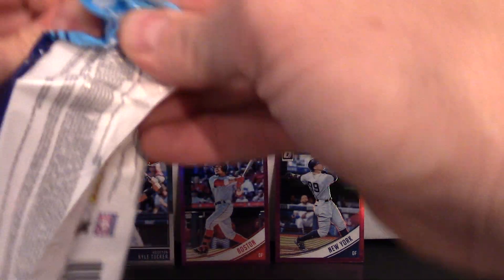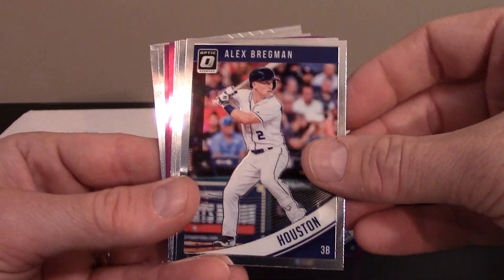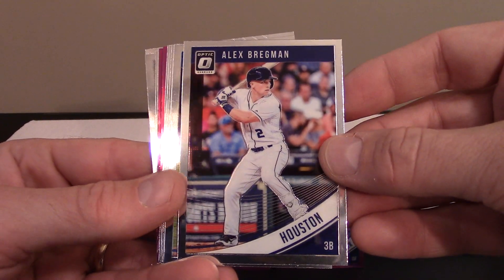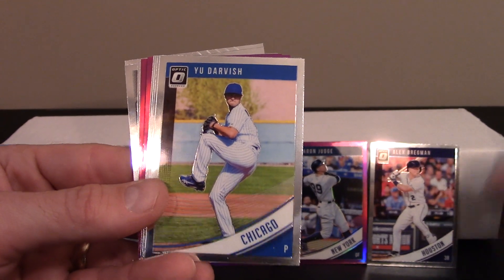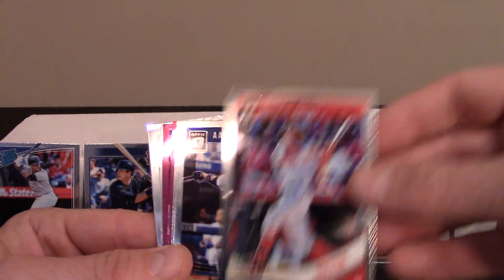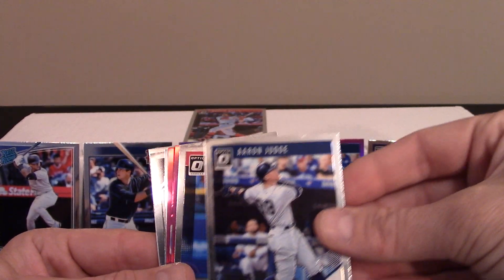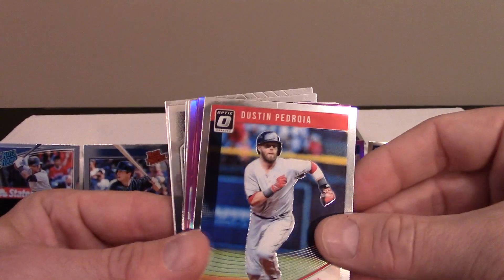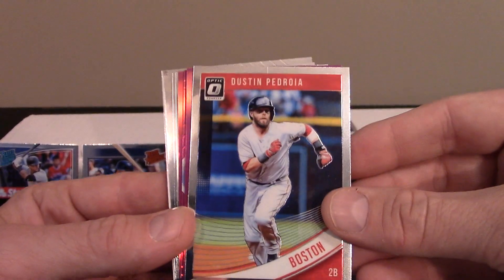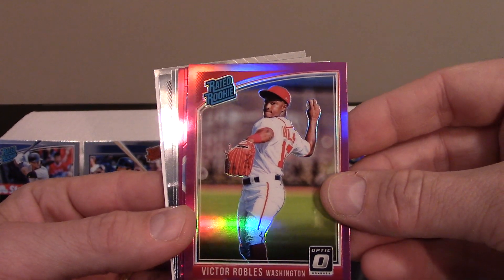These cards are super shiny, they're really nice. Alright, so we got a Jake deGrom, Adam Jones, Alex Bregman — he just hit his 40th homer the other day, so we're going to stand him up as an LSU Tiger. Yu Darvish, and there's a Mookie Betts regular issue and the Aaron Judge regular issue, so we'll stick those above the parallels right there.